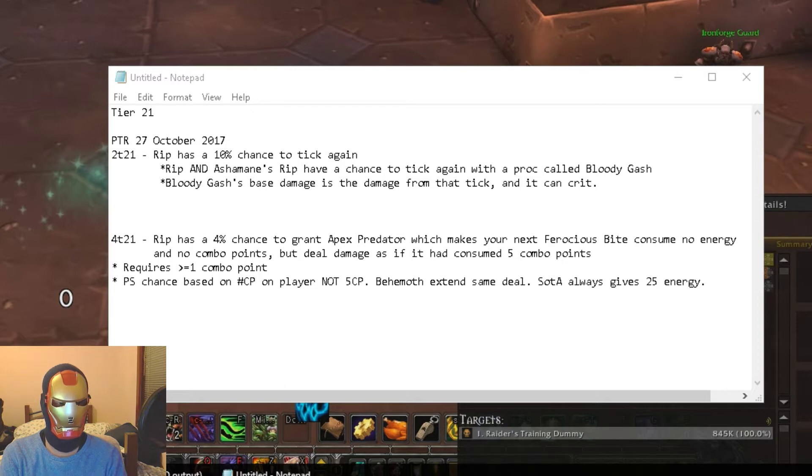We're not sure if the current implementation is correct — it is a bit buggy. One thing to note is that it requires at least one combo point to use the proc, so you can't just use it instantly when you get it if you have no combo points. You also can't do any trickery like having five combo points, casting a Rip, and then casting a zero combo point Ferocious Bite — which sounds like something you'd want to do, but you can't do that.